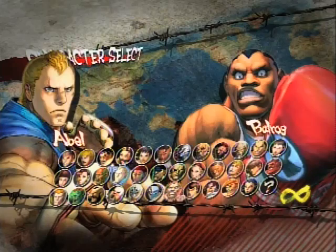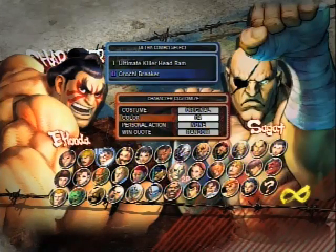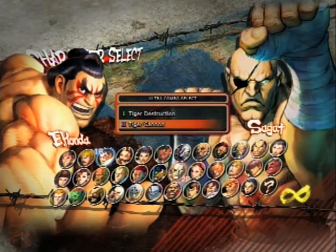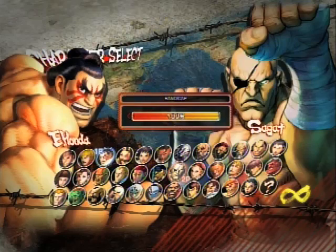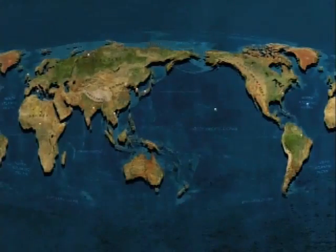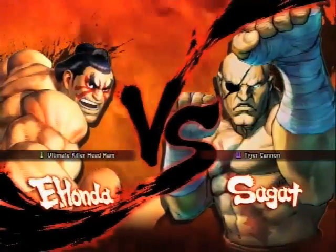Alright, here we go. On first player side we have Henry Sen, on second player side we have Noelle Brown. Henry Sen going for Honda, Noelle Brown going for Sagat. On the first player side we have Henry Sen playing E-Honda, on the second player side we have Noelle Brown playing Sagat with the Ultra 2 Tiger Cannon.